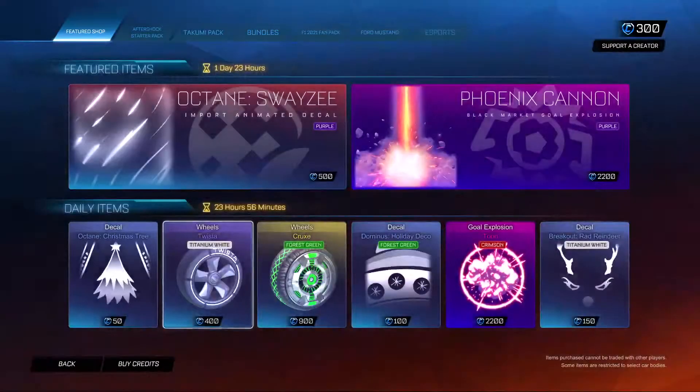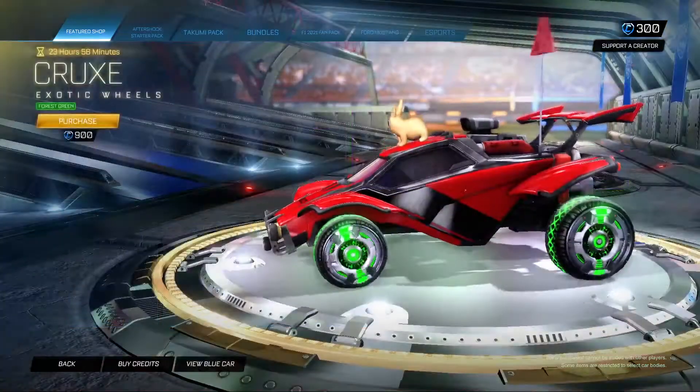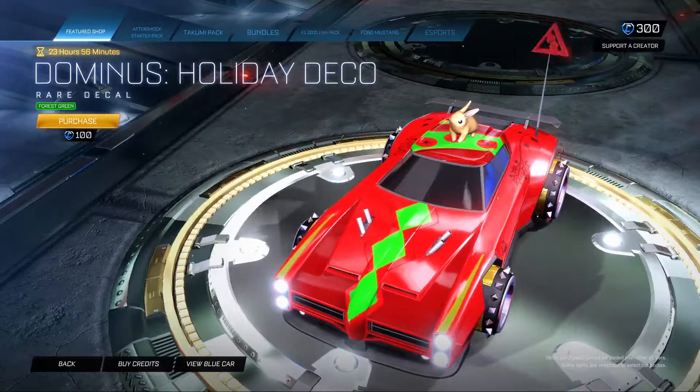Very Christmassy, like it. Titanium White Twister. We have the Forest Green Crux. The Dominus Holiday Deco in Forest Green.